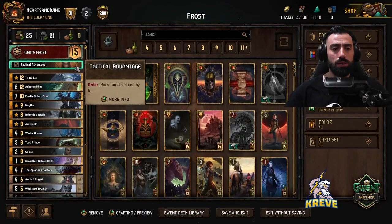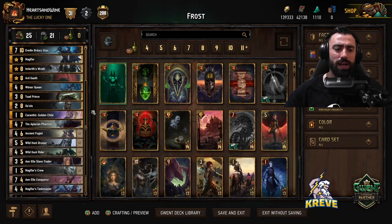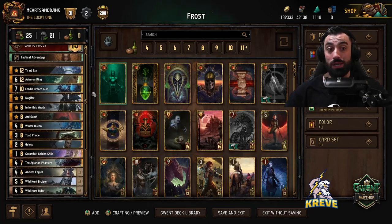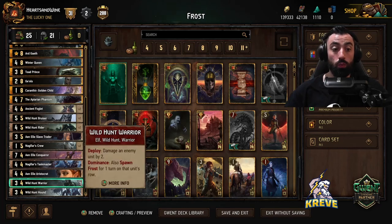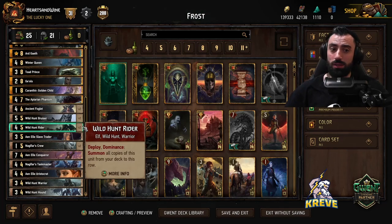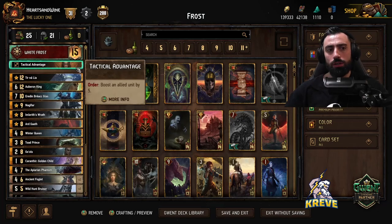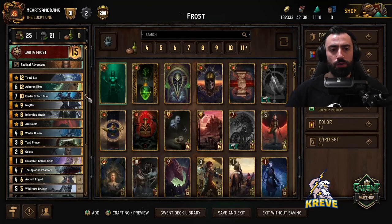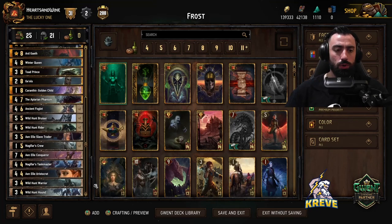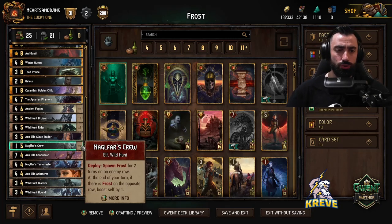I've gone with the tactical advantage stratagem because dominance is a bit of an aspect in our deck. You could change it for something else if you like, but we've got the wild hunt hound, wild hunt warrior, and also the wild hunt riders which need dominance. So I just went for the ability to boost a unit up so we can have the tallest unit on the field — boost an allied unit by five.